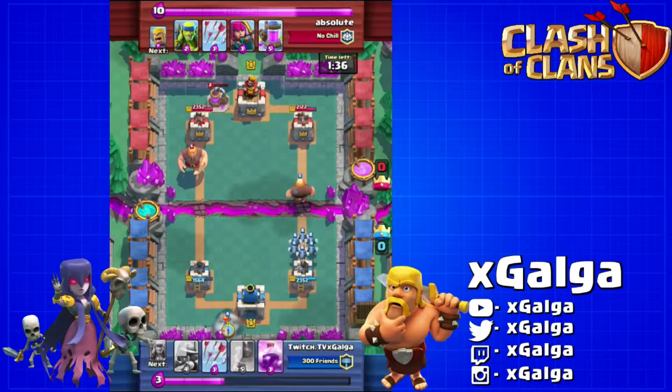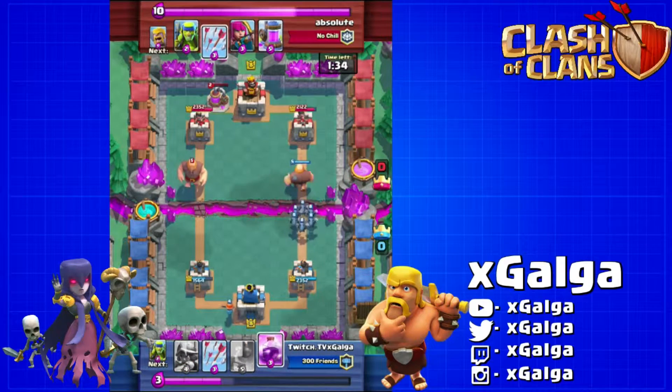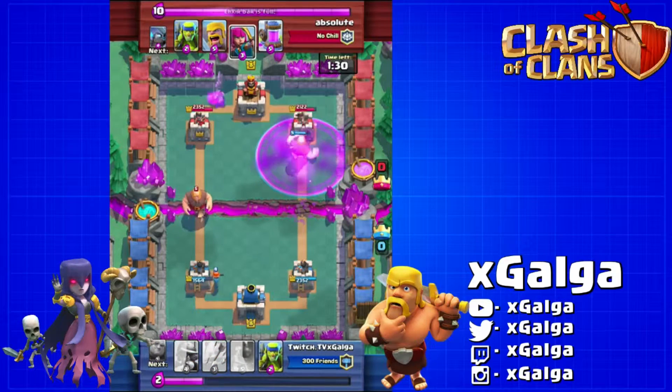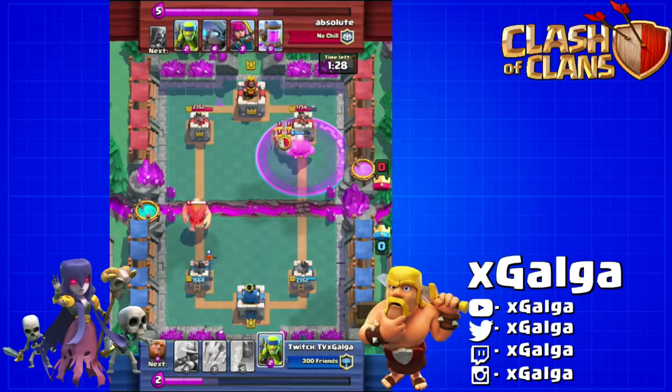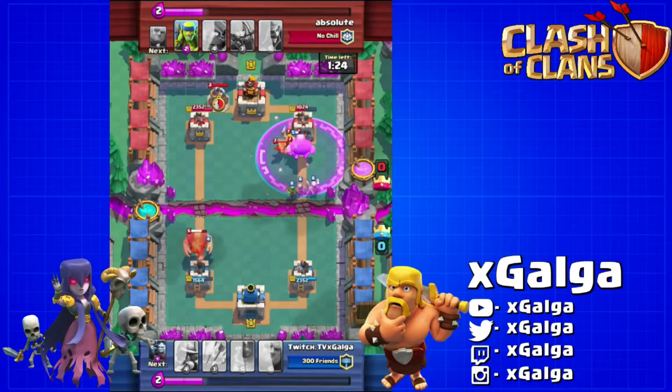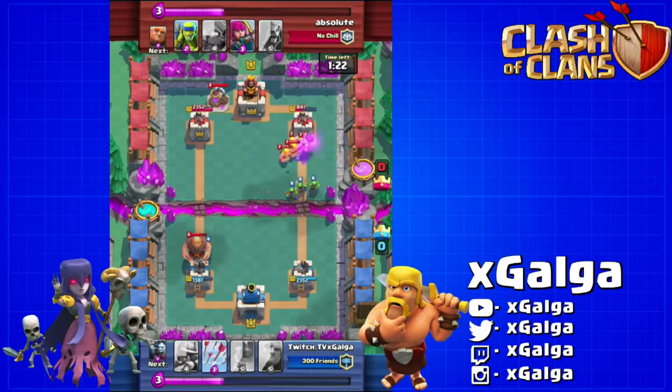We drop these minions trying to bait out his arrows, which I know he has. There they come — down go the minions. I'm gonna rage up that giant because that giant on his own inside the rage will do a really good amount of damage. I tried to follow up with the spear goblins to help take out those barbs, but they did not do as much damage as I thought they would.